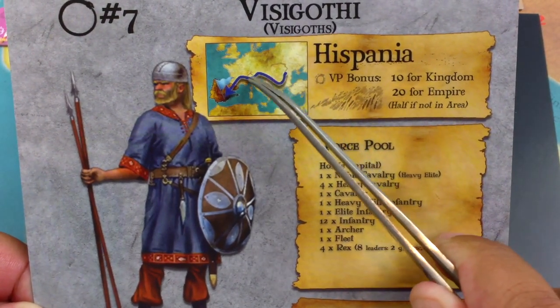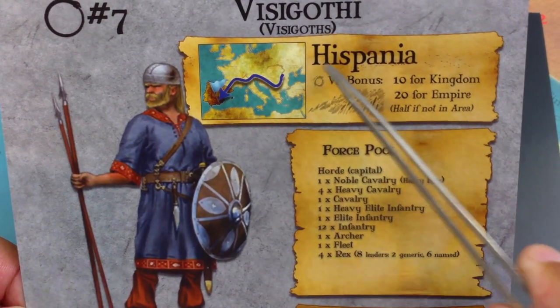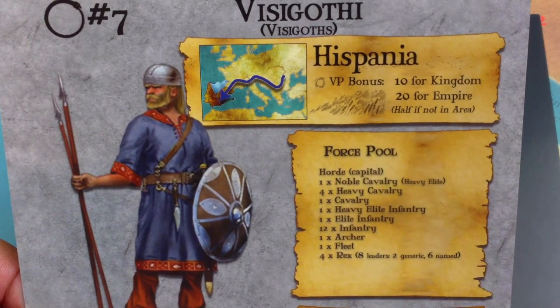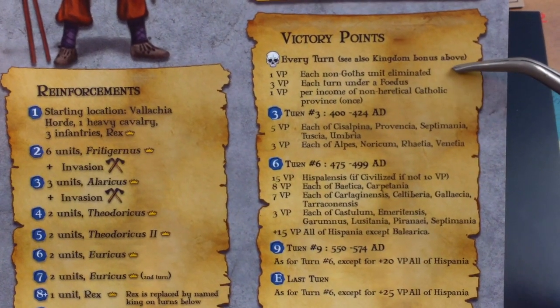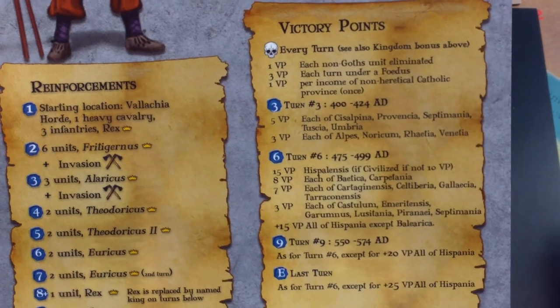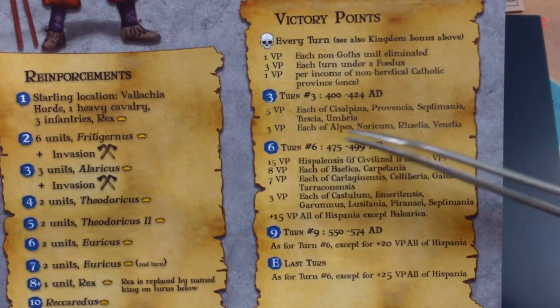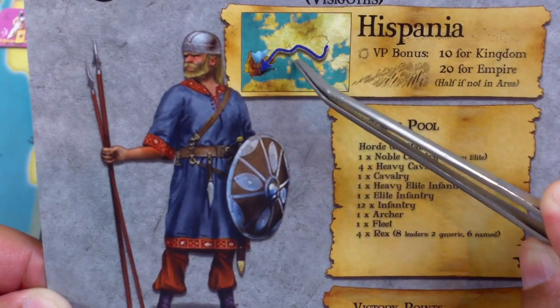We can see from their little historical vignette here: they crossed the northern edge of the Roman Empire and landed in Spain, Hispania. That'll be 10 bonus VP for a kingdom, 20 for an empire, half if they decide to go settle down somewhere else. Looks like they got the same additional bonus points that the Ostrogoths have - 1 point for each non-Goth eliminated, 3 points for being a federate, 1 per province economic value if they become Catholic. So the nitty-gritty: turn 3, looks like they get 5 VP for each of these provinces, 3 for each of these. Those are all sort of Northern Italy, so that makes sense because they migrated over here through Northern Italy.